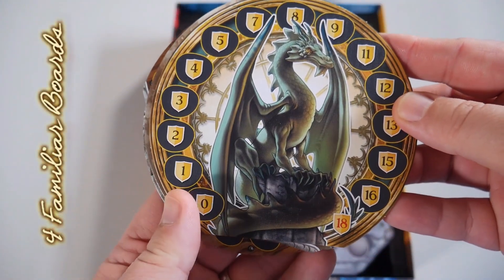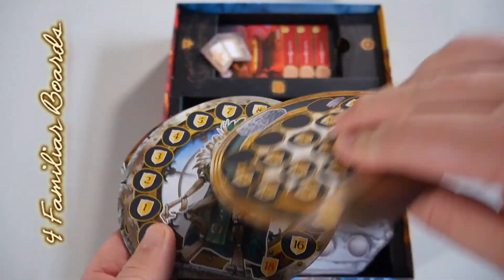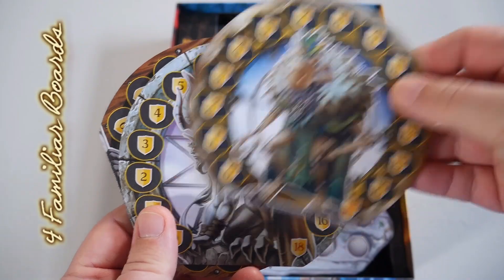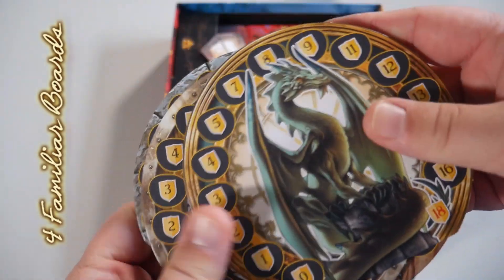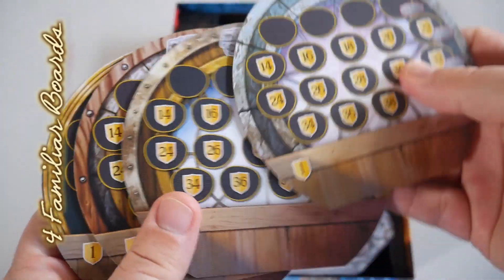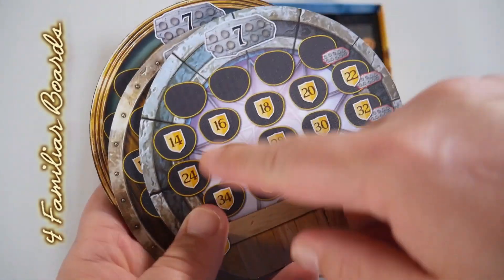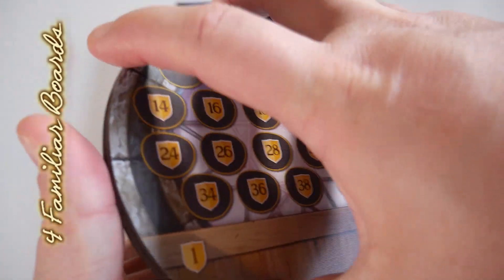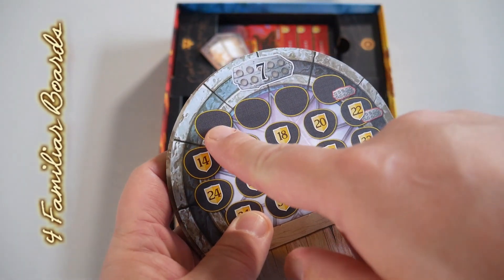First up we have the familiars, and the back is the solo board. There's a winged cat — he's the only one that doesn't have wings. The different player boards for the solo on the back are all the same.